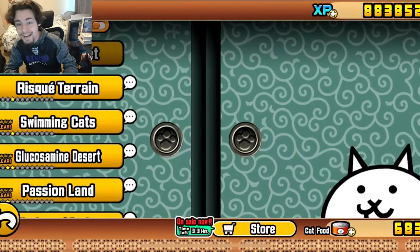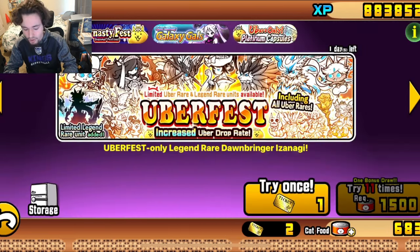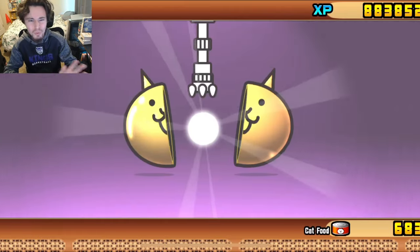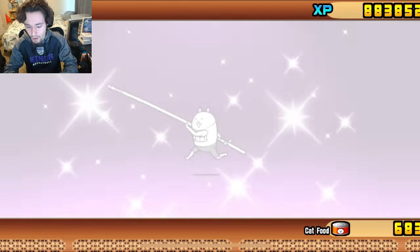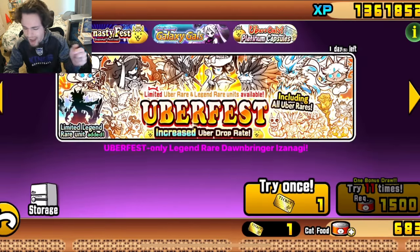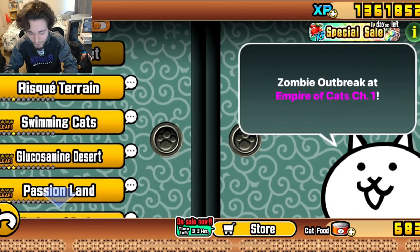Let's go back to the base and open a capsule. On the Uber Fest there are boosted odds — I think it's like 8 or 9 percent, which is really high. We got a Volta Cat — honestly, I'm turning him into XP. I hate Volta Cat, get rid of him.